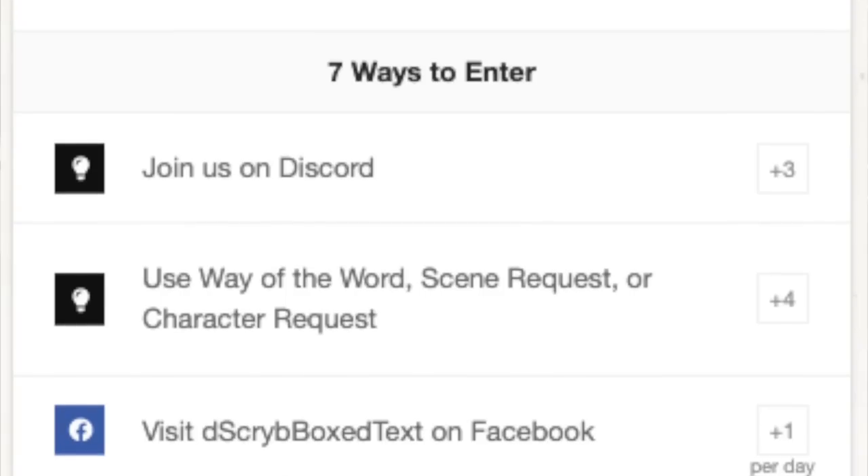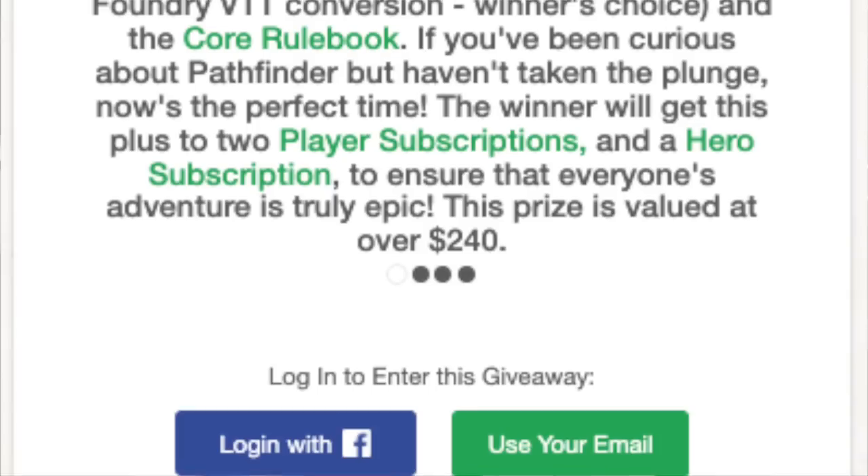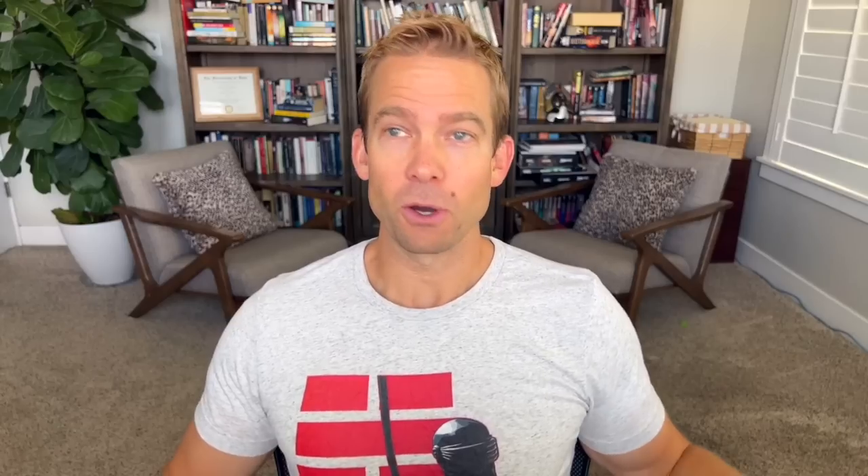There's also a September 2022 giveaway with about a week and a half left to enter at time of release. You can enter by following them on Discord, Facebook, Twitter, etc., and they'll pick one lucky follower to win two player subscriptions, one hero subscription, and a Pathfinder 2e Beginner Box and Core Rulebook. Even if you're not interested in the giveaway, check them out at describe.com/d4 — that link lets them know I sent you. Use code D4 at checkout to save 10%.